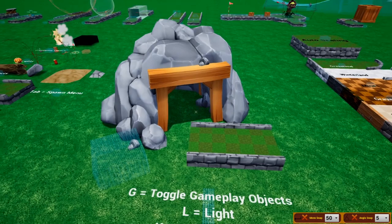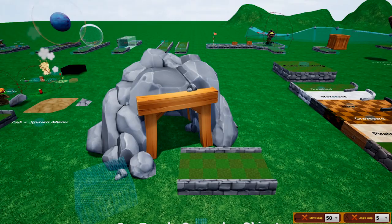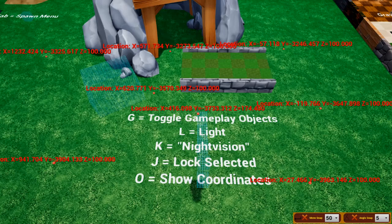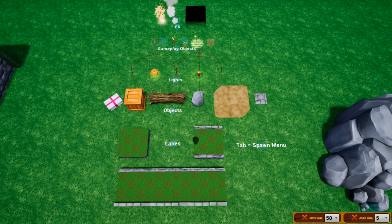If you press J while hovering over an object you can lock it, disabling interactivity with that object until you want to unlock it — just press J again. Next, press O to show the coordinates of wherever you're pointing. This is more useful for those trying to get precise coordinates and place things exactly where they need to be.